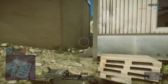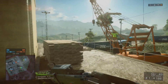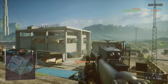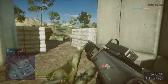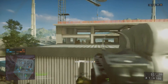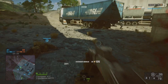It all comes down to how you know how to use these things and which one you're using. I believe the SPAS-12 is one of the better pump shotguns — it has very high damage and accuracy. Look at that guy there, he was not expecting to get taken out by a shotgun. This guy in the distance — if he's not careful, shotguns can actually do massive damage from range. You see what I mean?